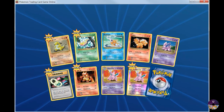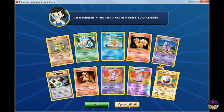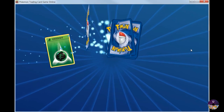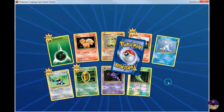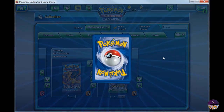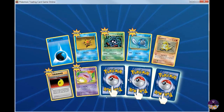Alright, let's see. Electrode — it's not too bad. Come on, give me something good. The EX — alright, Beedrill. Got like a whole bunch of Beedrill cards already. Oh, three.